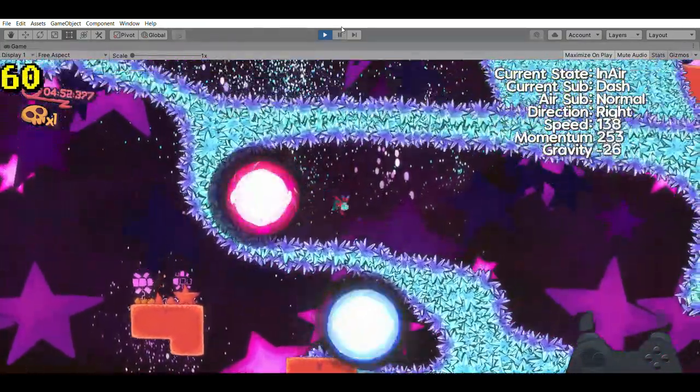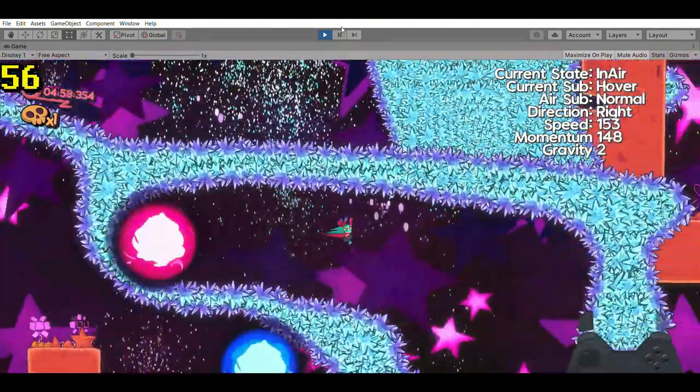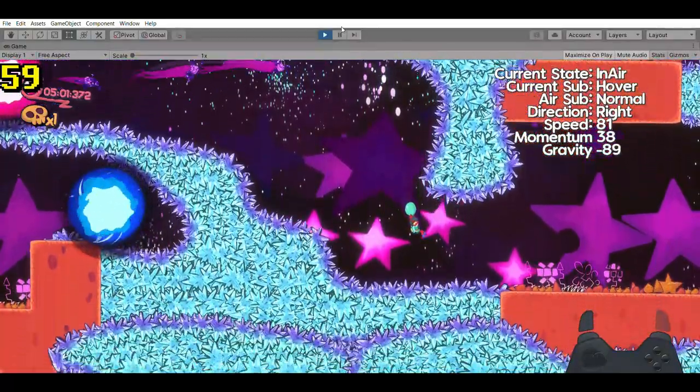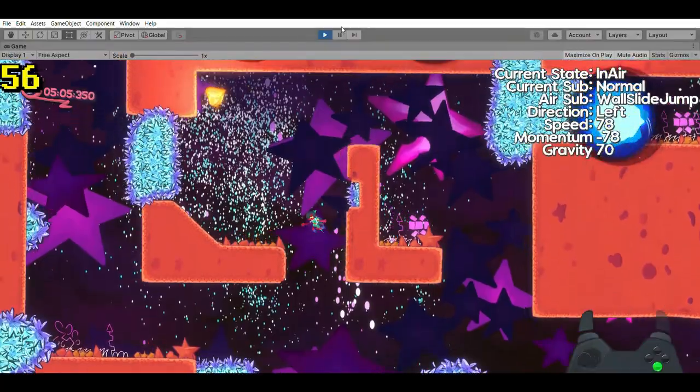Another thing I have is if the portal should flip the x momentum or not — this is just a bool. If the bool is true, we will flip the direction. If the bool is false, we will not flip the direction. This is just for some instances of level design where I want portals to not flip the direction a player is moving in.